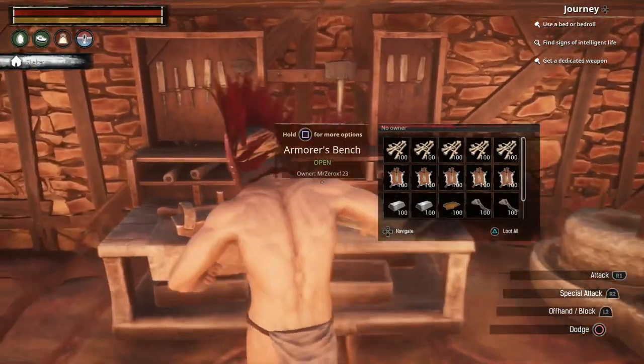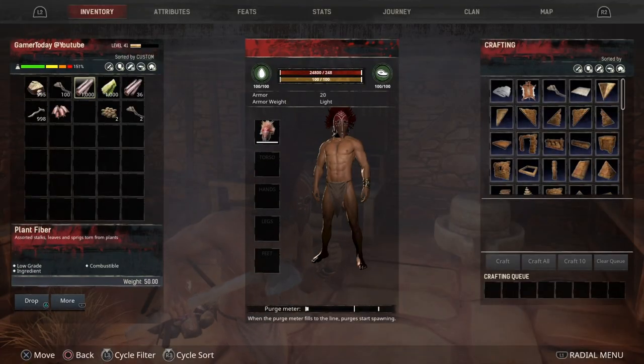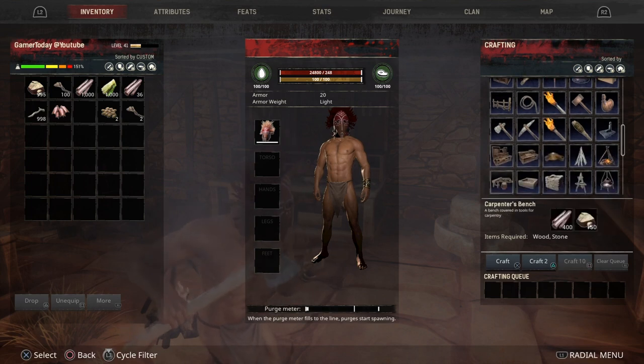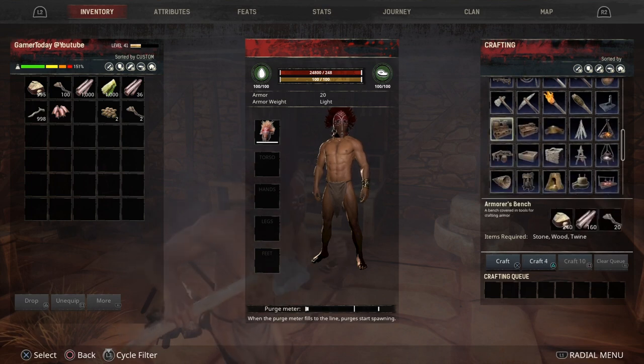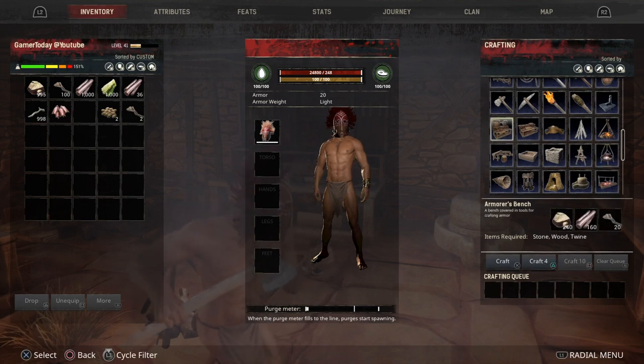Back to the armor's bench. Once you've got everything you need, press the touchpad and go all the way to the right into crafting. Go down to find the armor's bench. When all the ingredient icons are lit up, that means you have everything in your inventory. If they look dark, you're missing that item. You can see it says 'craft four' — that's the maximum I can make with my current materials.